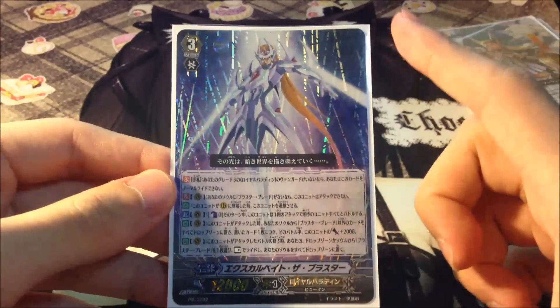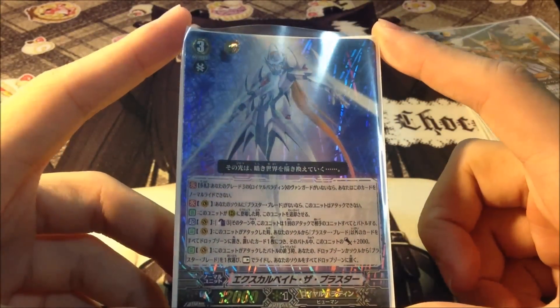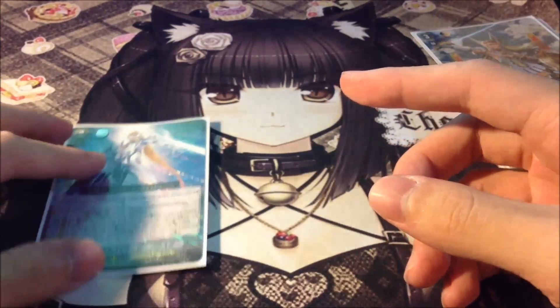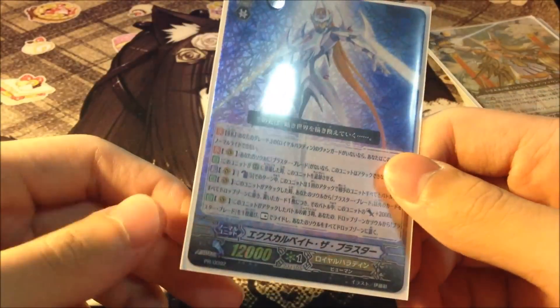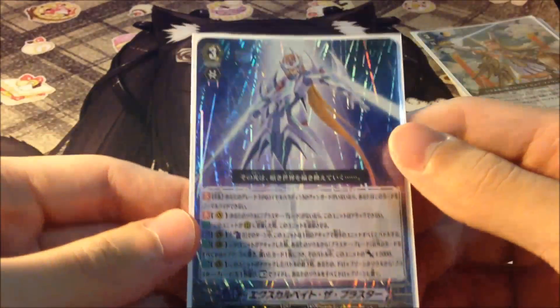So make sure you have a Blaster Blade in your soul if you want to use him, otherwise it's actually quite useless. And when this unit is placed on a Rear Guard Circle, immediately retire him. That means he can't be a Rear Guard unit because he has 12k — which is actually amazing of course.